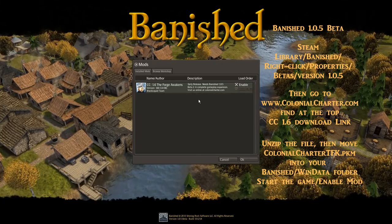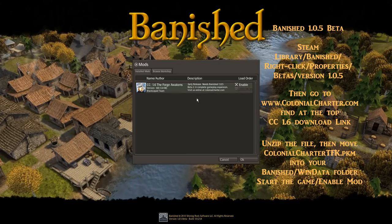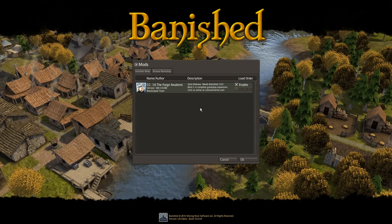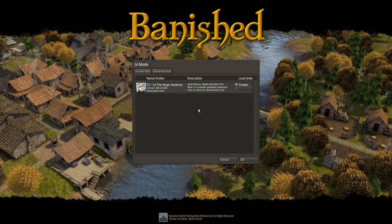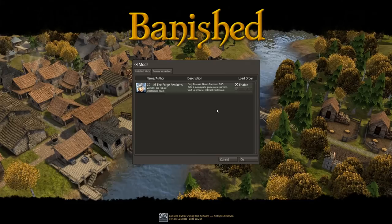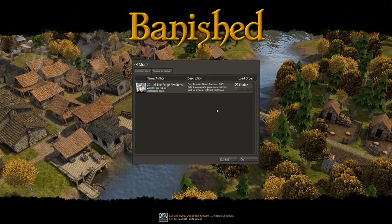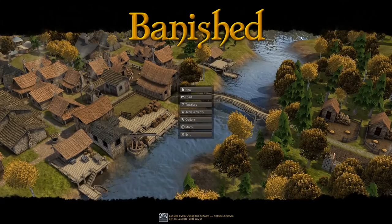From what I understand, this newer version of Banished mostly changes things under the hood to allow for more in-depth modding — now allowing more levels of supply chain. Iron now starts as iron ore, which I thought was really exciting, and then has to be smelted into iron ingots before you can use it the way we used to use generic iron. So it makes for a deeper colony-building experience, which takes what's already a great game to the next level — what kind of feels like Banished 2.0.